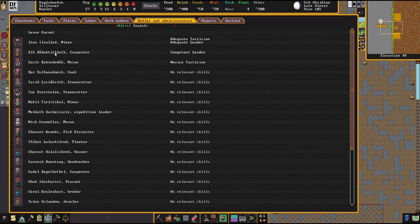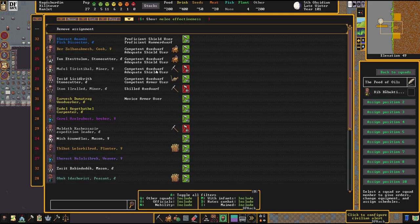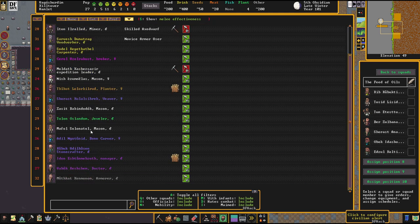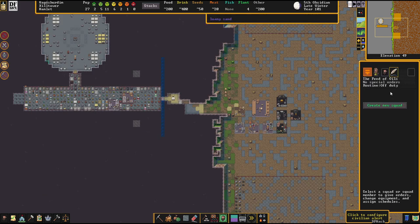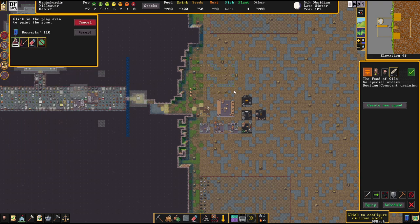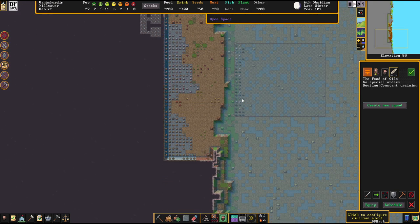We're going to need a military. I forgot how to do it — you've got to build a militia commander. This carpenter is a competent leader; I hope they're also a good fighter. Let's hire some random peasants. I should create an area for people to train — I could have them training outside for a bit to toughen them up. Barracks here for training — there's not much to look at, but come out and train. The squad is called 'The Feed of Oils' — weird name, but okay.